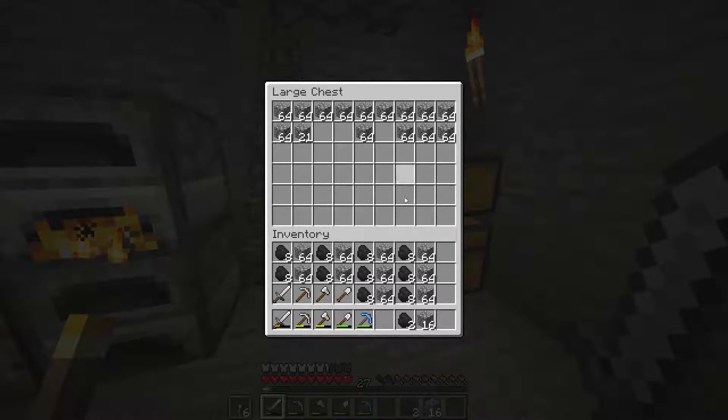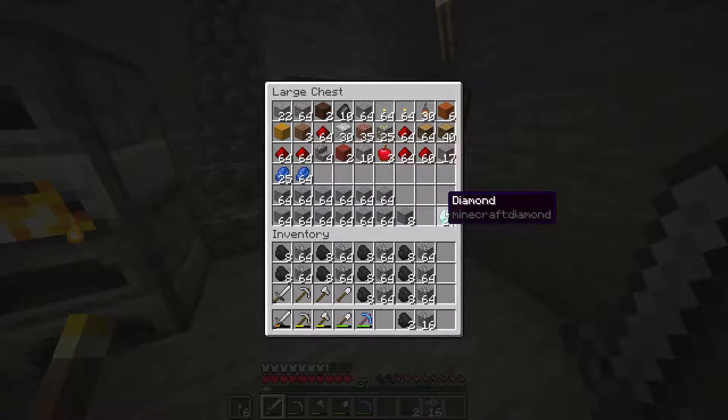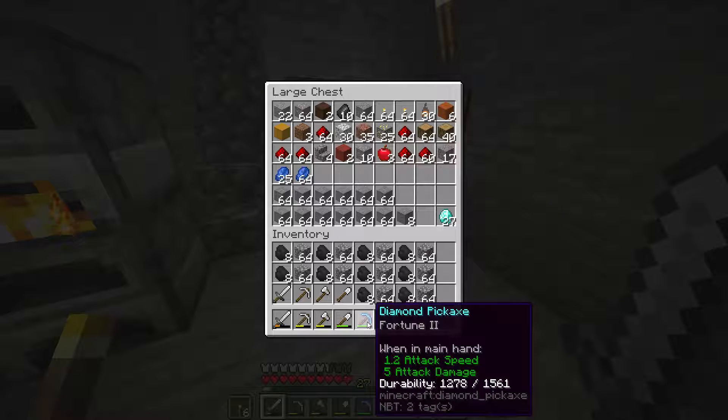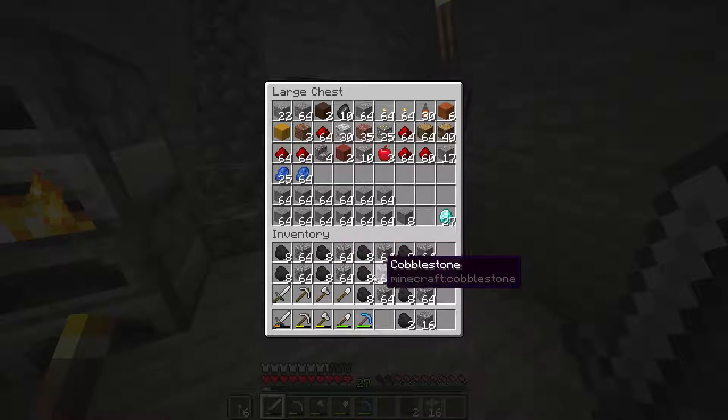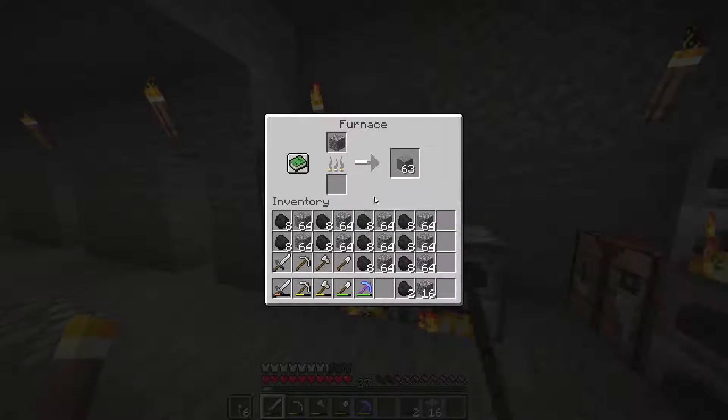Just to go ahead and get some more materials for my next project. So I've got a bunch of diamonds here, that's from our Fortune 2. Nothing special, just a little bit extra. I've got a bunch of stone here, you can see there's a bunch of cobblestone and coal and a bunch of burning things.